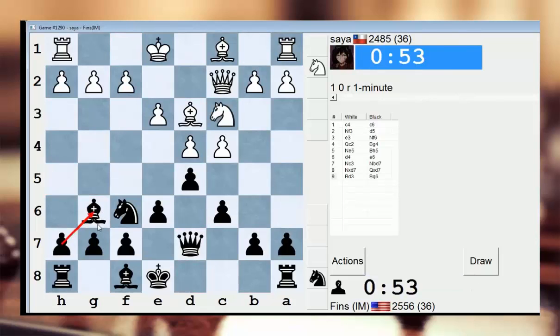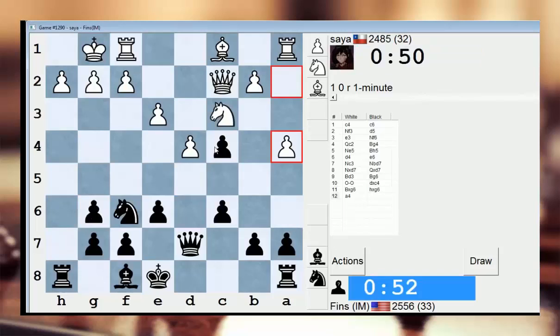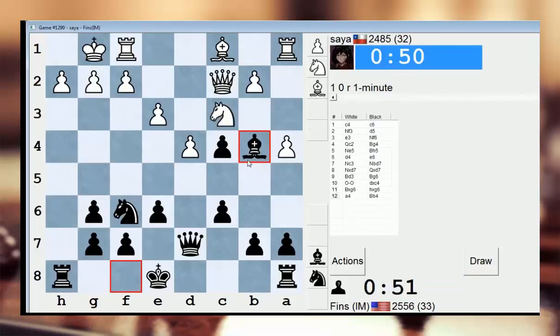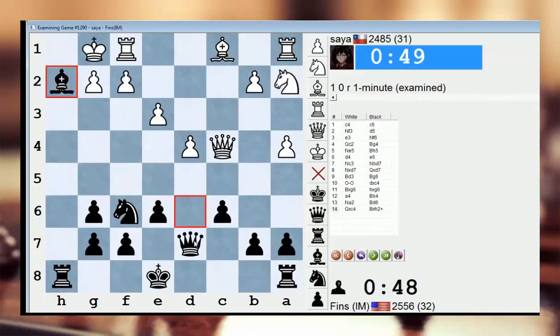I'll go Bg6 and try to induce a trade. I can take here now — maybe I can hold onto that pawn. That would be nice if I could. He can back his knight off, but I have this move, and I'm attacking this guy. This could be bad — he just resigned.